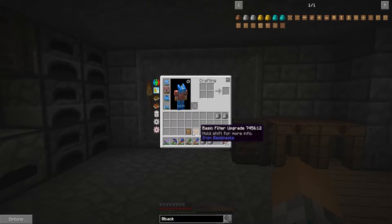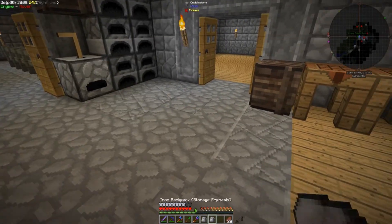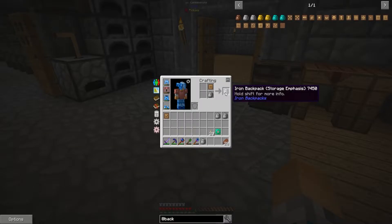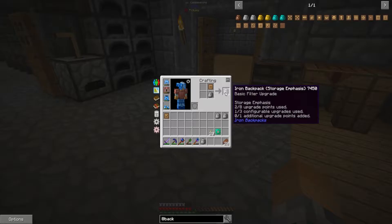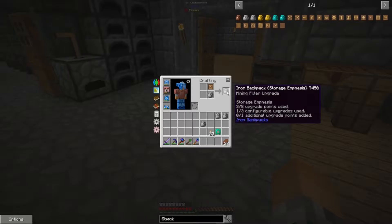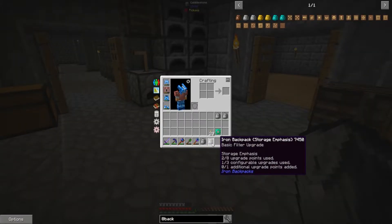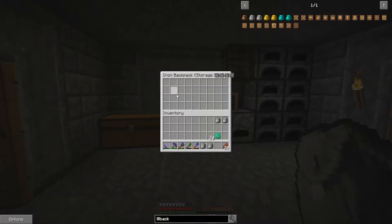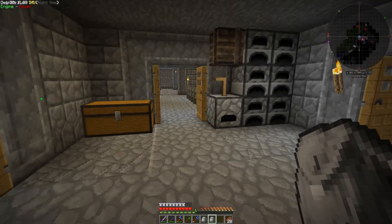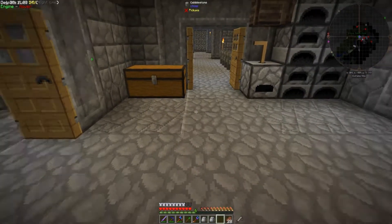Okay guys, I'm back. I went with a mining filter upgrade and a basic filter upgrade — that was all the paper I had. You actually need quite a bit of paper for these upgrades. To add the upgrades, you just do it like this. It's listed right there: basic filter upgrade, two out of eight upgrade points used, one out of three configurable upgrades used. Then the mining filter takes three points.